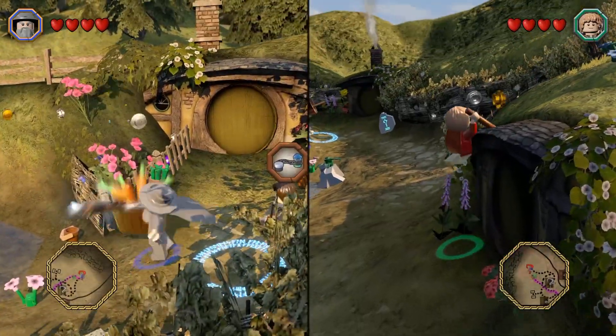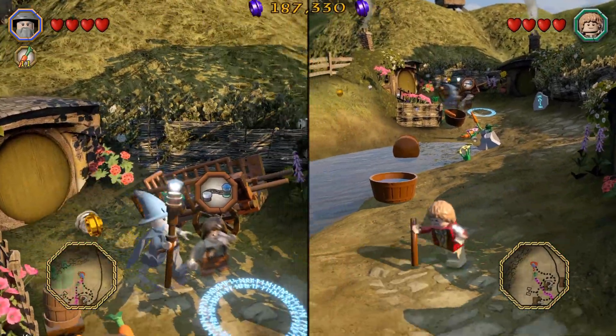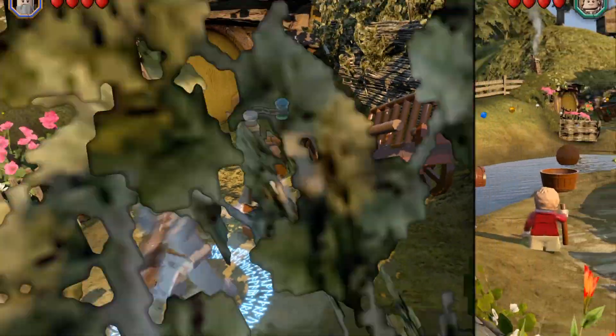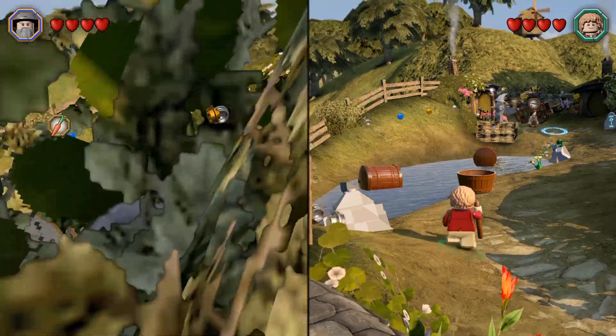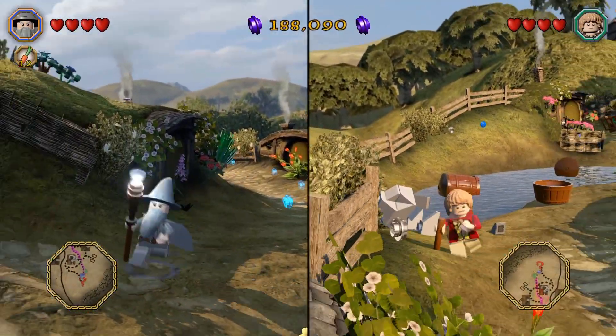How do we forge that? I need to figure out how to make that. How can I forge it?